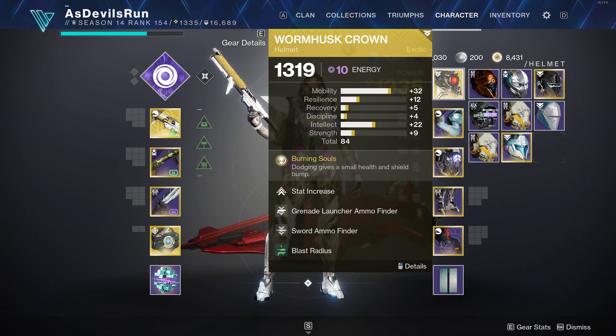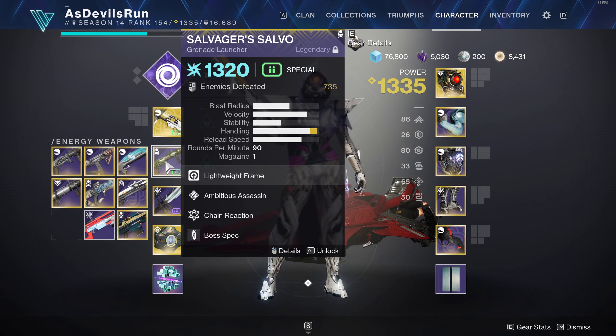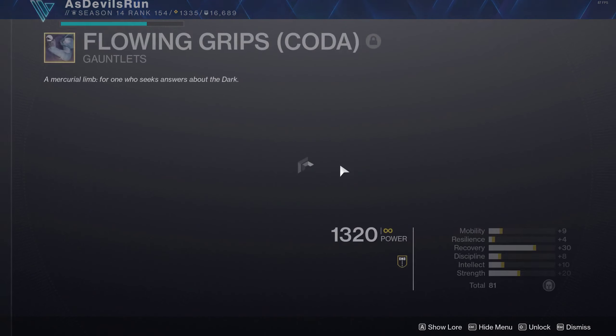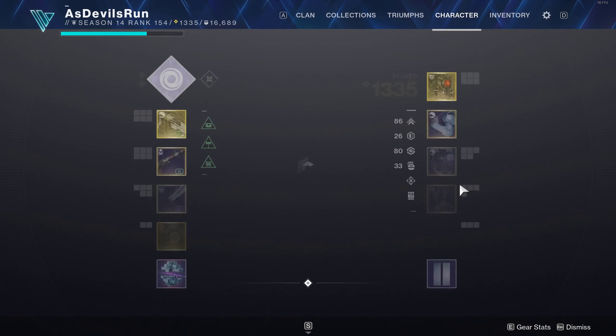I run Blast Radius because I'm killing things with grenade launchers a lot. Double GL Loader just because I can spam Salvager's Salvo, and I don't really have many other mods to run — this one here is a useless mod, whatever.